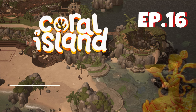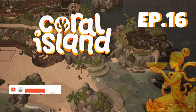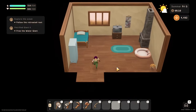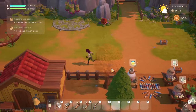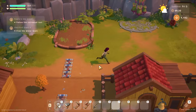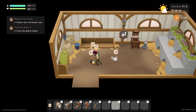Hello everybody and welcome back to another episode of Coral Island. I am the Little Gamer and this is our playthrough from the full release. Now we are in summer and got lots of jobs done yesterday. We built our barn which should be done - and it is. So jobs for today: we have to do some offerings and museum donations as my chest is full of stuff.